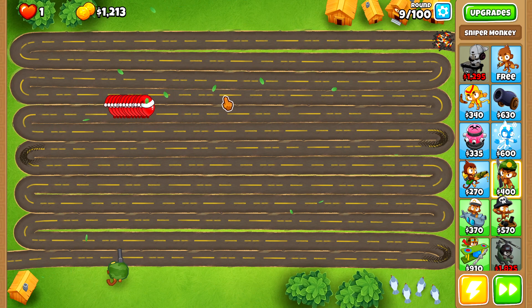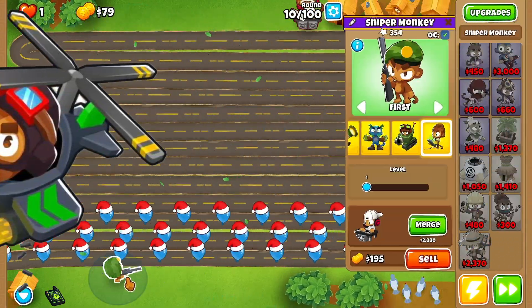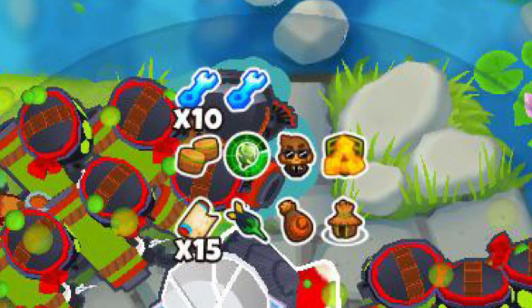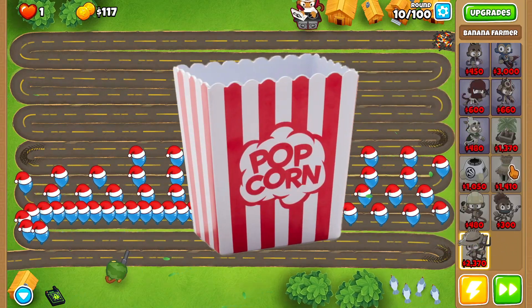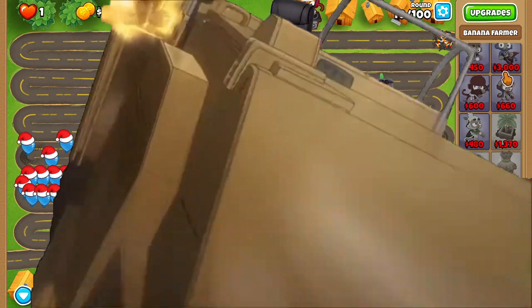Benjamin, get in here — we need money. This is going to be a crazy ride. We are giga scaling into the late game. We're going to get our banana farmer, they're going to get all the buffs from heroes and different monkeys — everything, you name it. So grab your popcorn, have a seat, get a nice tasty beverage, and we're going on a wild ride.